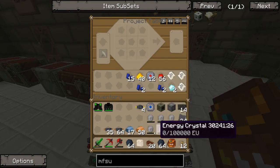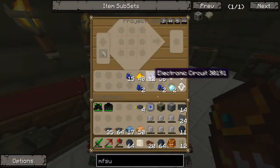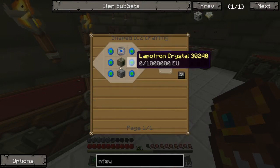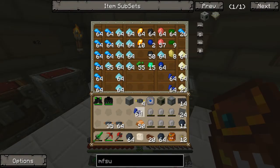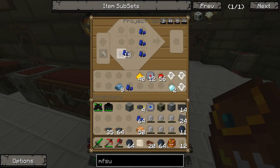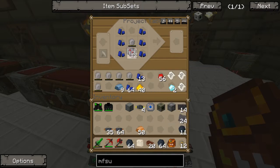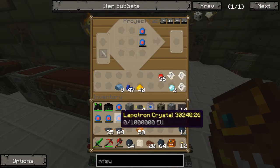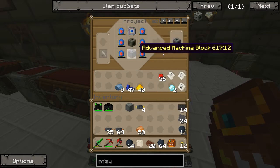Now we need some lapis - plenty more than what I've already got. We need the energy crystal in the middle, and then the electric circuits, and then this will get us our 6 lapatrons. We just need to arrange it all up: lapatron, lapatron, lapatron, lapatron, lapatron, and lapatron. Advanced circuit at the top, the MFE in the middle - and there we go, we've got an MFSU.